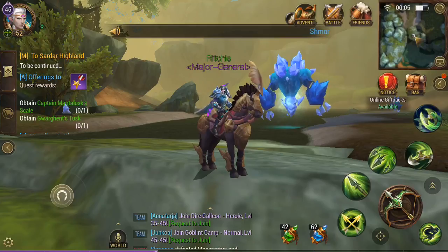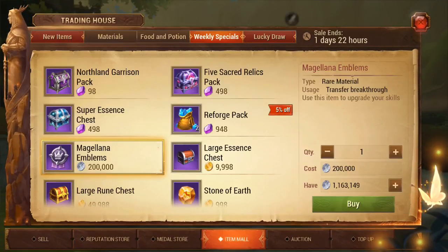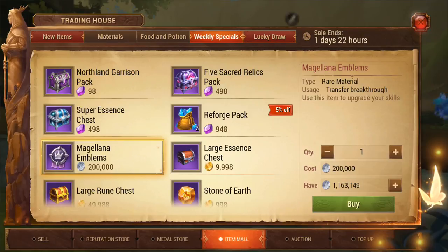The next method is if you go into your trade and then over to your item mall, and in weekly specials — I've never not seen them in there — they're in here for 200,000 silver.